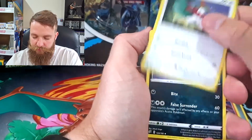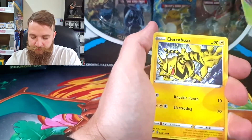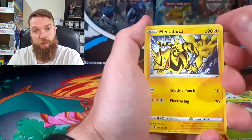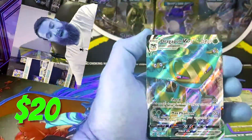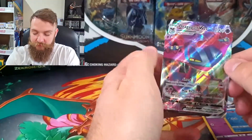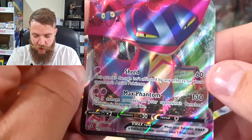This metal energy, show us the way! We've got a Lampent, a Morgrem, a Rolycoly, a Meditite, a Grubbin, an Electabuzz — Electabuzz is one of my favourite electric Pokemon in Kanto. And oh... Dragapult VMAX! Yes! This is what we want — I've not got this card! Check that out!